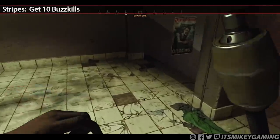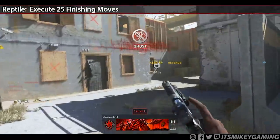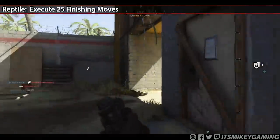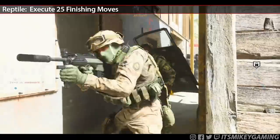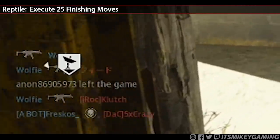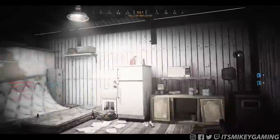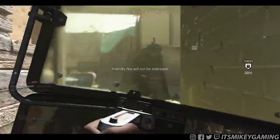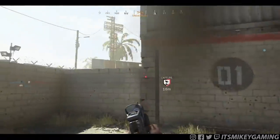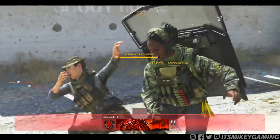Stripes — get 10 buzz kills. That's passive and it's going to happen on its own. Reptile — execute 25 finishing moves. Every finisher seems to count as three finishers. There's also a weird glitch where sometimes your pistol finisher counts as a Riot Shield finisher and also counts as three. To be safe, swap to your shield before performing the finisher. With this playstyle you'll catch a lot of people off guard, so just remember to hold down the melee button before you bash them and it should trigger the finisher as long as you're sort of behind them. Three finishers for one — I'll take it.